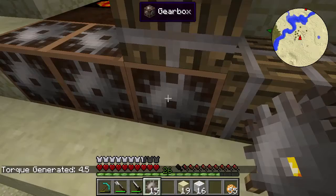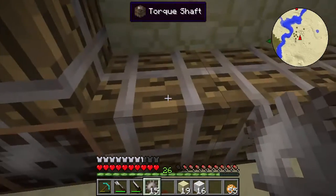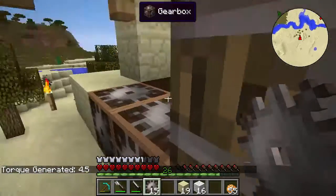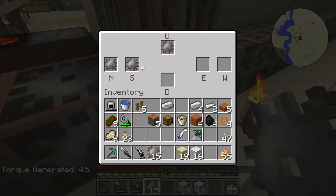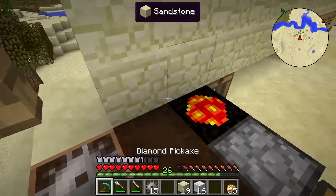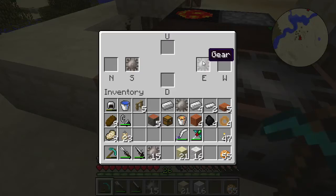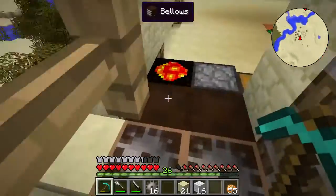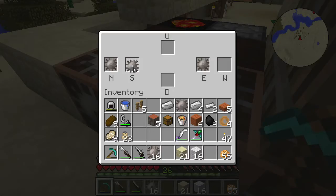This one right here is supposed to be giving our 2.5 torque. Let's check — yes, that's 4.5 giving out 4.5. Because we only have gears going north and south, and then the up gear should be receiving torque. These should still work even if we pull that gear out — yes, they do still work. So you don't need receiving gears. Remember this is receiving power from the south so we don't need that. Let's check and make sure it's still running — and yes it is.